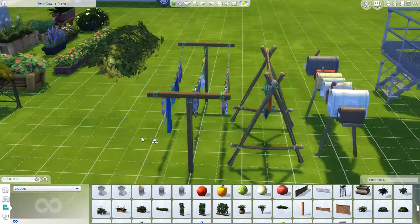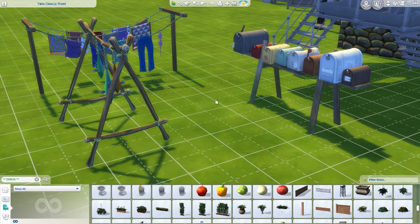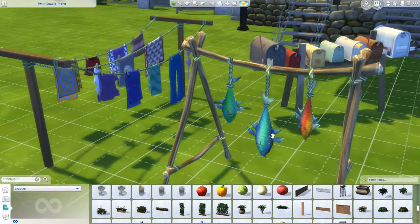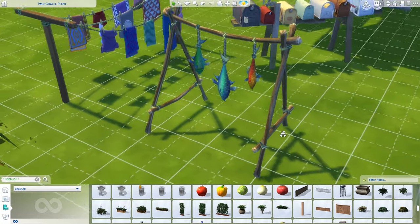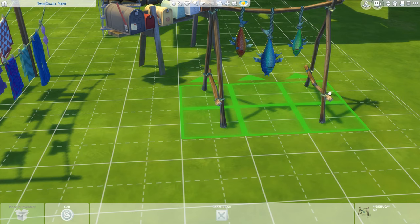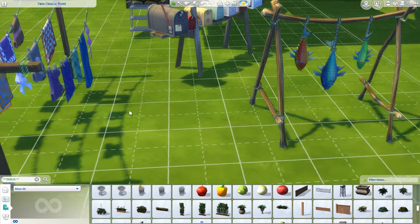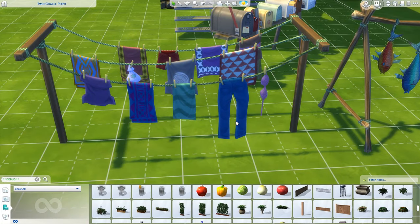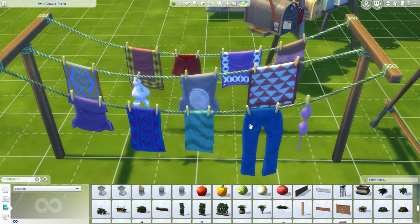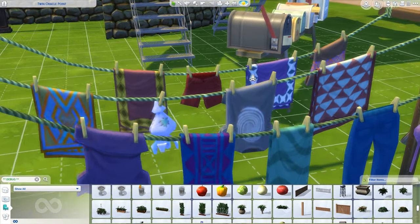Then I saw these little items - I swear these came with Island Living. These are freaking adorable. When you do any type of survivor home or Sulani-type build, this is absolutely perfect. And this clothesline as well - it has a little odd collection of clothes like jeans on it, but we can completely ignore that. I do appreciate the little detail of the clothespins on there.